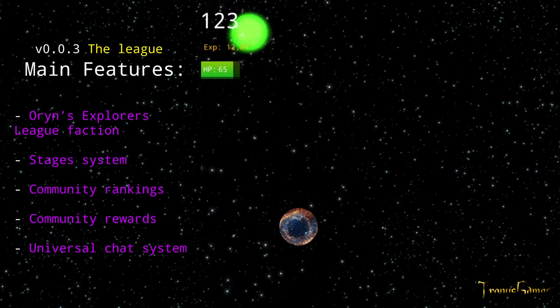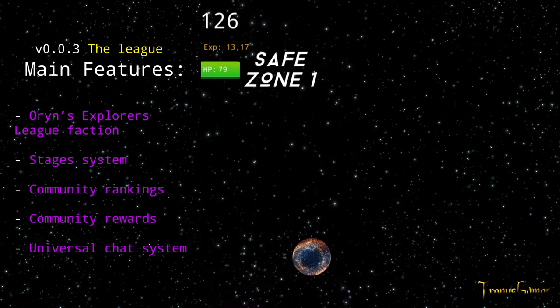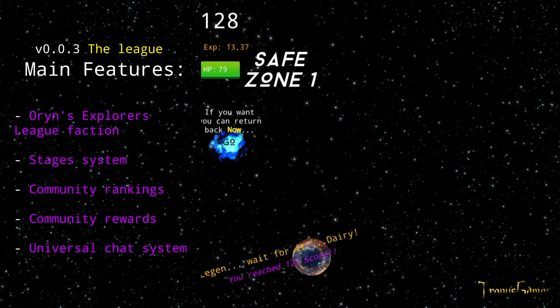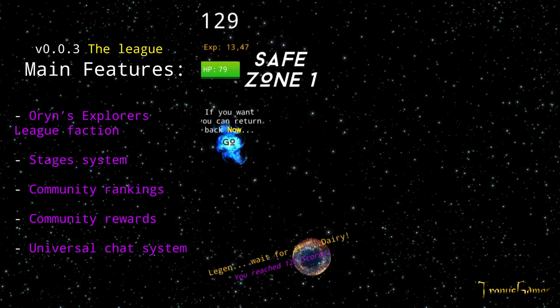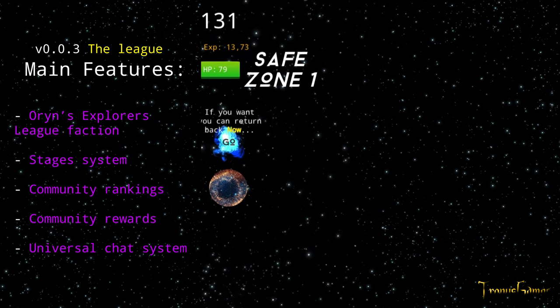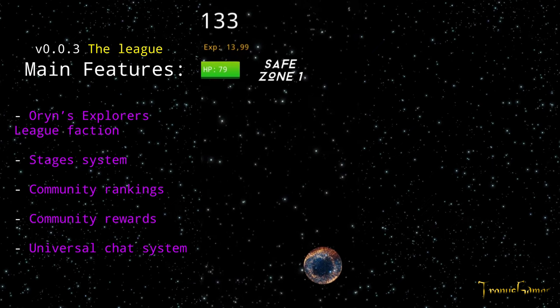The first main feature is the implementation of the Oryns Explorers League faction, made by Xar. The planet gives you the quest, and the main focus of this league is to reach a complete and higher consciousness about the whole galaxies of the universe.